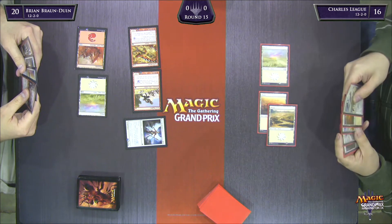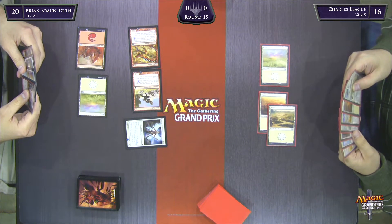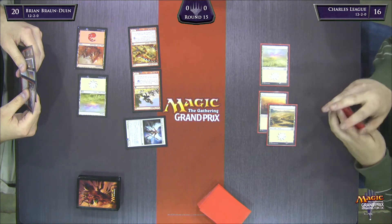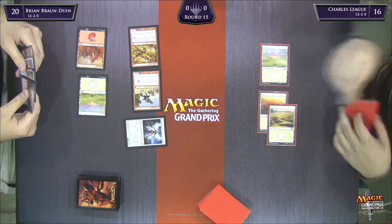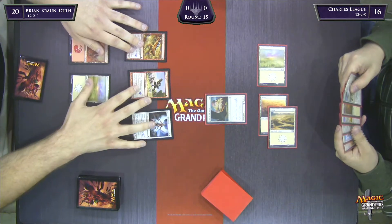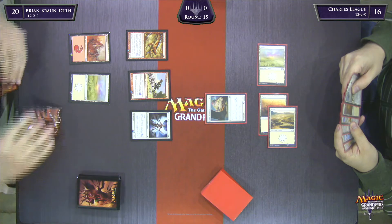Another Plains here for Charles. Look at BBD's hand — I don't even know if he cares if he draws a land or not. Is it all low curve? I think he has Fearsome Temper, which costs three, and then Flamespeaker's Will, which costs one. Oppressive Rays, which costs one, and God's Willing, which costs one. Wow, okay.